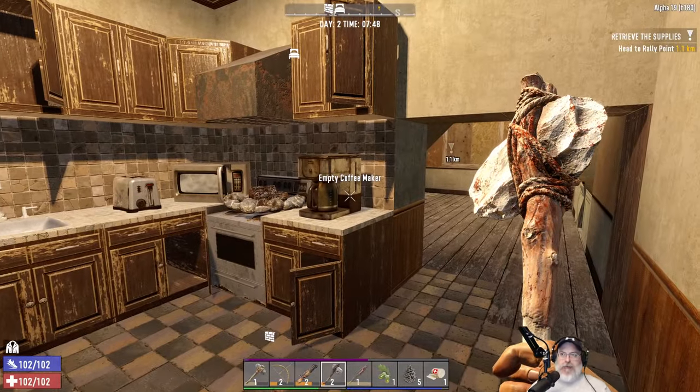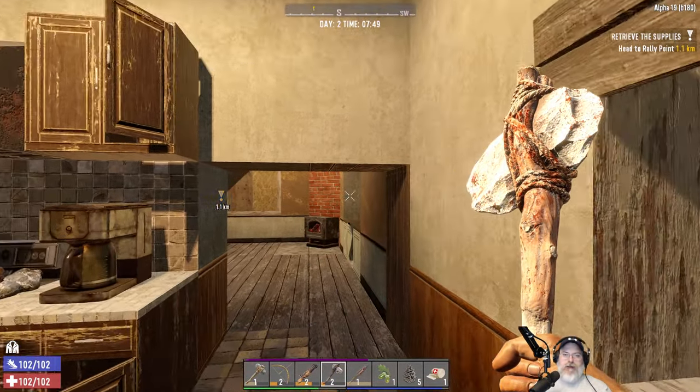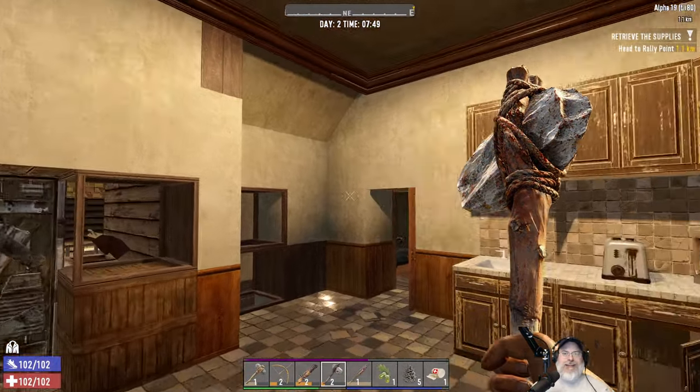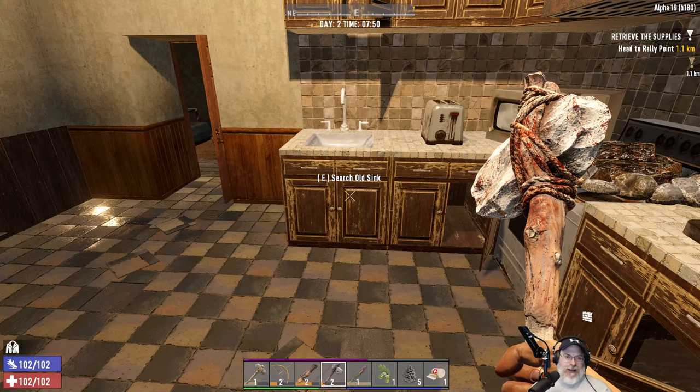Welcome back to 7 Days to Die. I'm an old guy gaming, and this is Alpha 19, Build 180, stable branch, something like that. We're going to continue our adventure here in the apocalypse.